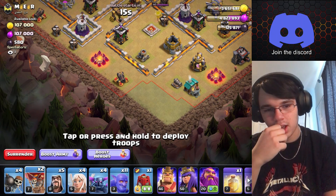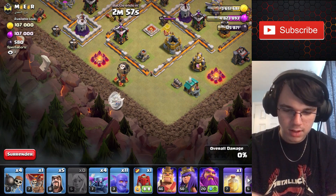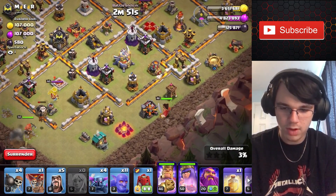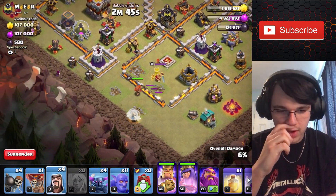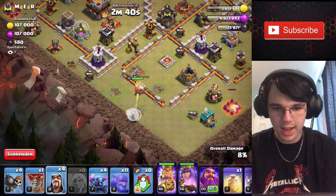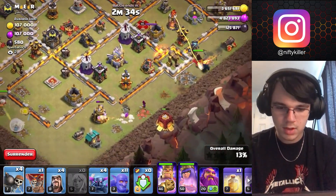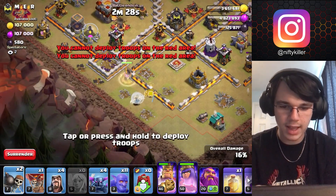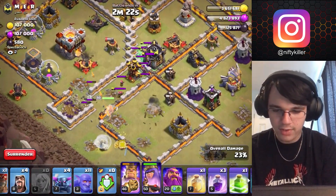I'm gonna want to start right here. Place down these guys here and make sure I funnel correctly. My queen should be able to handle this guy easily. What if I do that — oh, that's only gonna get me the dark elixir drill. Whatever, it's just the hog riders. What if I do one of those? Yeah, beautiful — oh, it's only archers and stuff, easy.